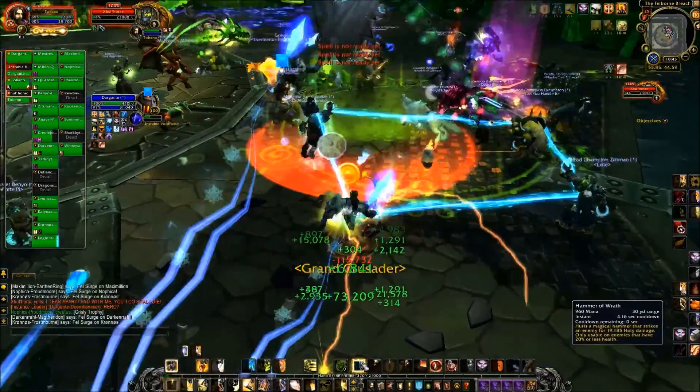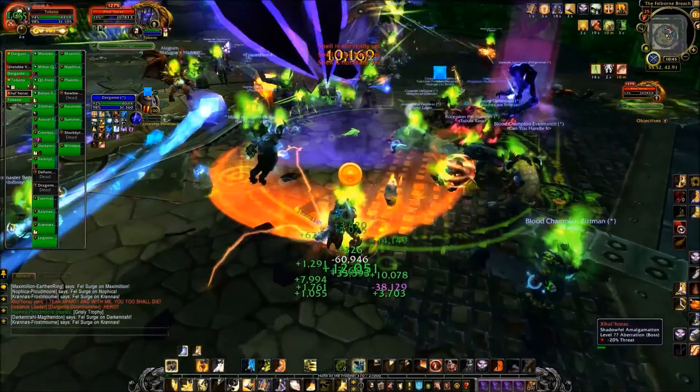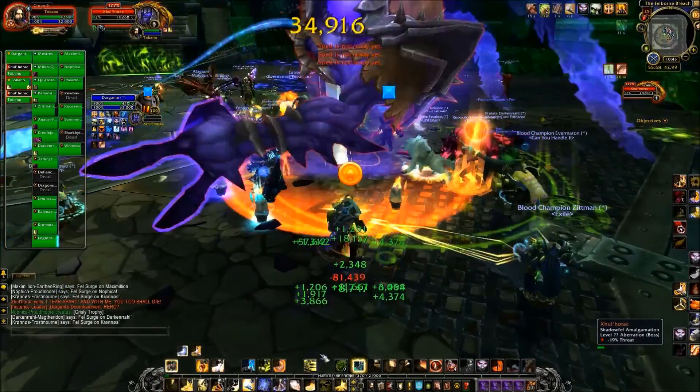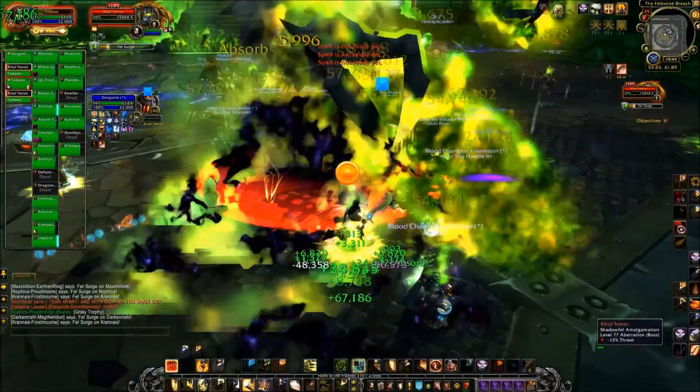Once again, positioning is very important during this fight, at least from what Icy Veins is telling us. Phase one: tank him on one side of the room. Phase two: tank him on the other side of the room. Phase three: tank him in the middle.